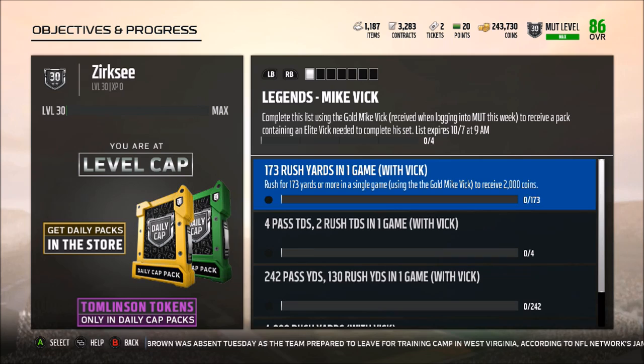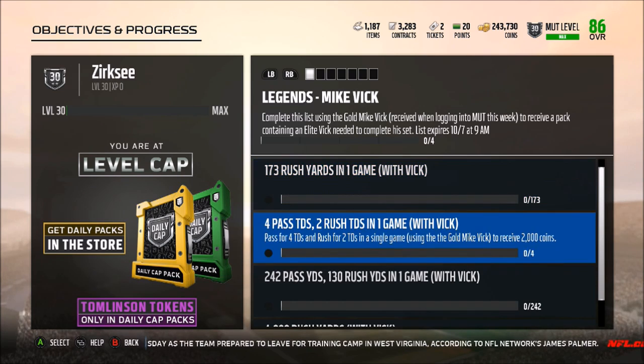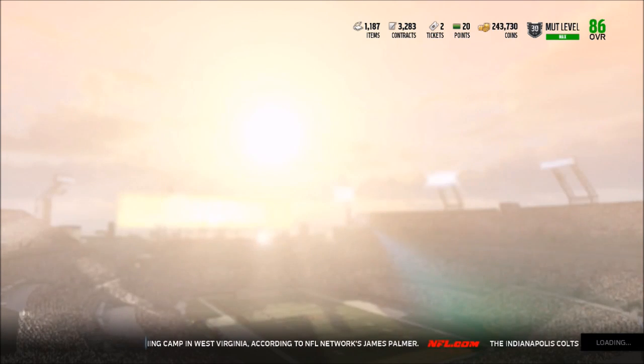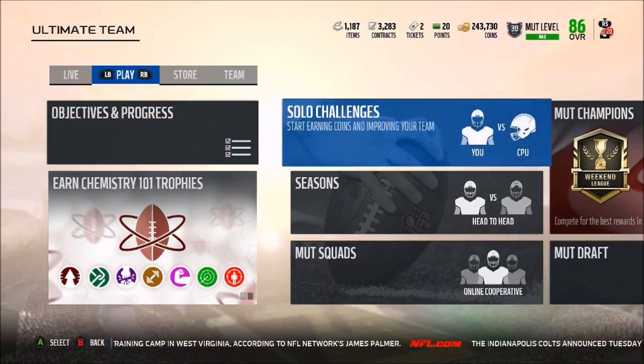Now there's a couple of these that some people are having a very hard time with, and specifically it's going to be two: 173 rushing yards in one game, and 4,000 rushing yards with a quarterback. That's a lot to get, but I'm going to show you guys exactly how to get this very easily and you can get this within a couple of games. It probably won't take you more than 30 minutes.